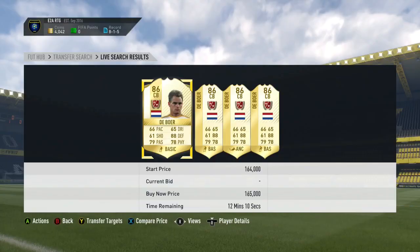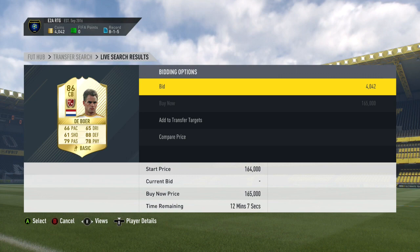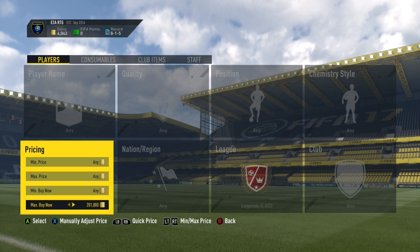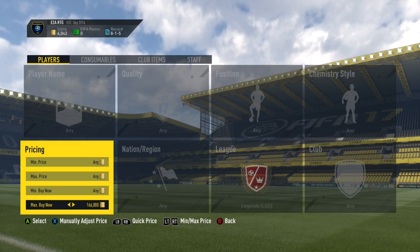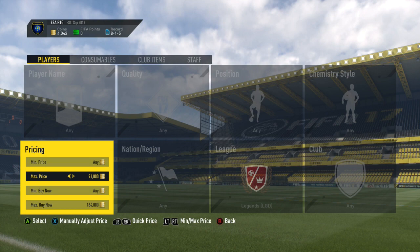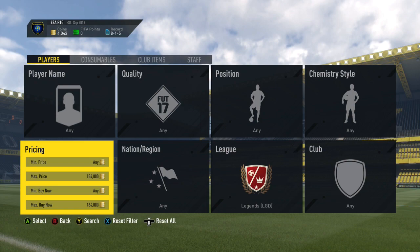Moving on to the very high budget methods — we've got the Legends sniping filter. Right here you just want to find the minimum buy now for Legends on the transfer market, so right here it is 165,000 coins. That was actually undercut by about 20K, and you do see that a lot with Legends — people always undercut them to get quite a quick sale because Legends are quite hard to sell on since they're really high price and not many people have that amount of coins. You just want to find the minimum buy now for Legends and then try and snipe them. I have done a video on sniping — if you don't know the best ways there will be a link in the description. You can get some really good Legends listed under minimum. Someone got a Maldini for 120K last year when he was about a million.